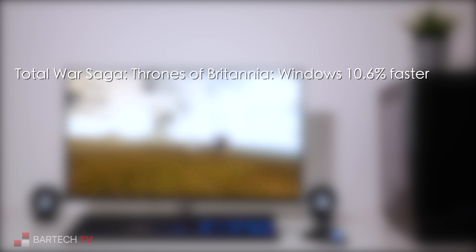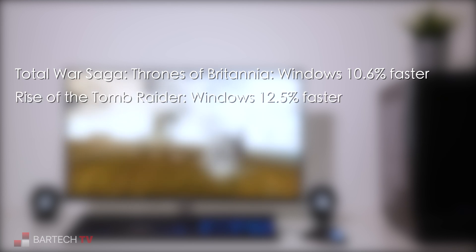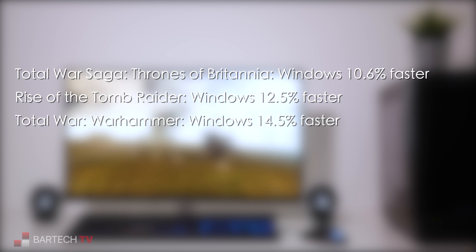Overall then, on average across the different resolutions, Thrones of Britannia was 10.6% faster on Windows, Rise of the Tomb Raider was 12.5% faster, and Warhammer was 14.5% faster.